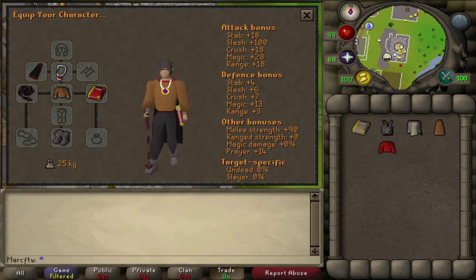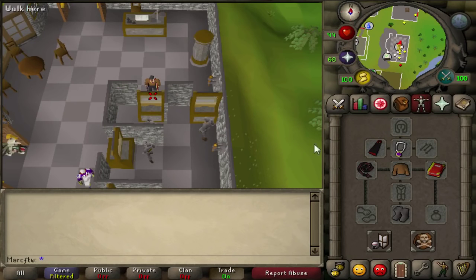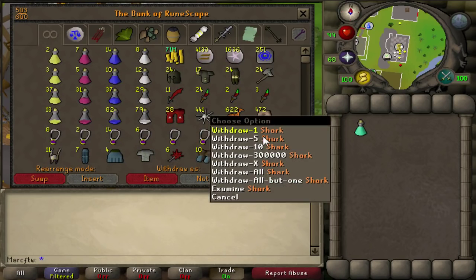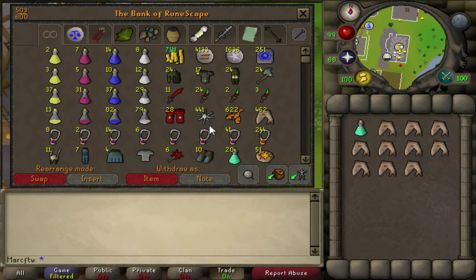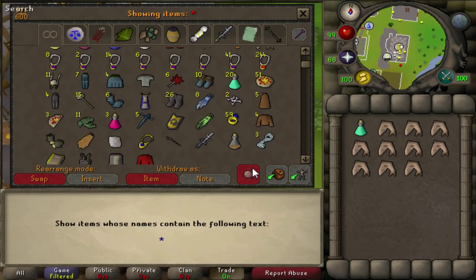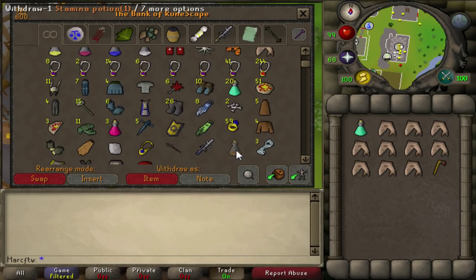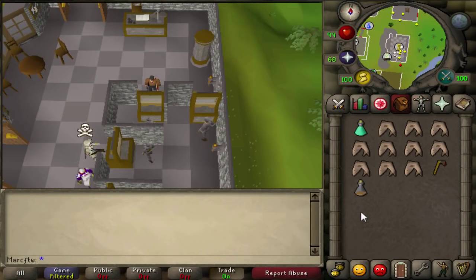Now what I actually bring is this — that's it. For your inventory: one Prayer Potion should be enough, 10 food — could be 10 sharks, lobsters, or swordfish. An axe depending on how you get there — I actually need one, but you might not. Double check this. At least one dose of Stamina Potion depending on your method; you might need more if you walk the whole way there.